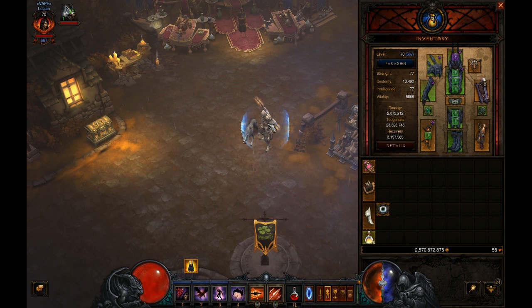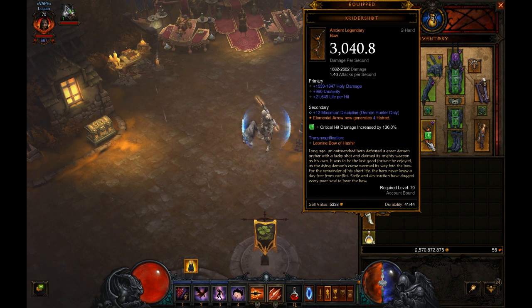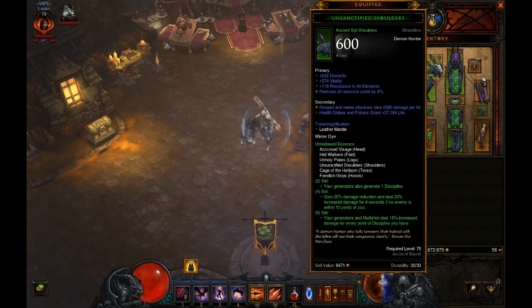For gear, obviously you want the Cyder Shot. Unfortunately mine rolled with no max discipline — it had a secondary instead — so I had to waste my reroll on max discipline rather than rolling a socket for more damage. The key to this build is you want more max discipline, so that's the priority.